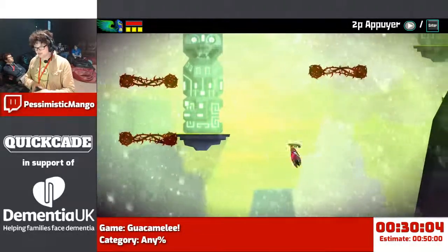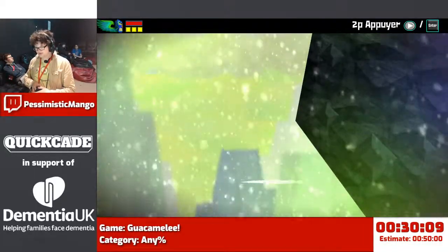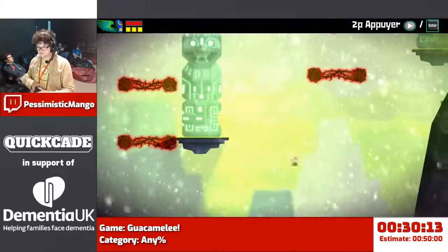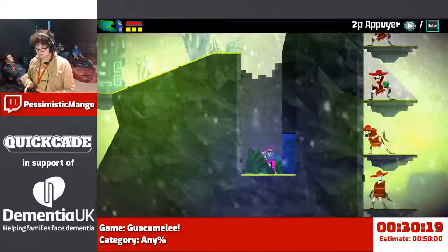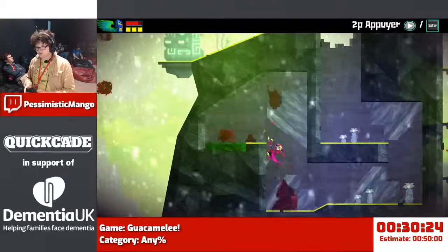I'm supposed to have a double jump to get through this area - I've never got that, I'm not going to. Probably should have just reset. Basically this section is why we're in this costume - there's just so many blocks.